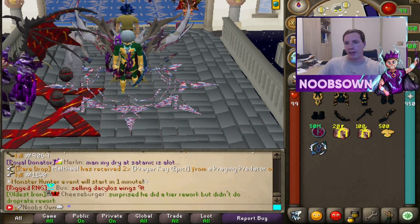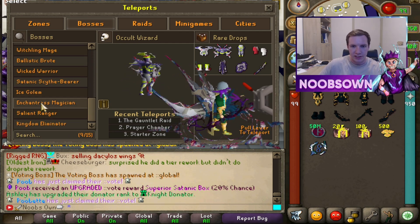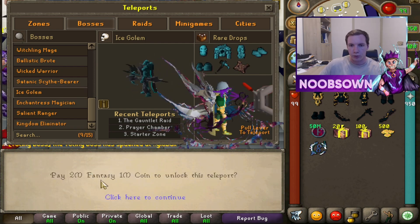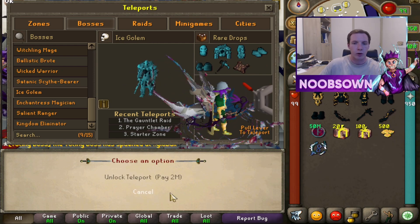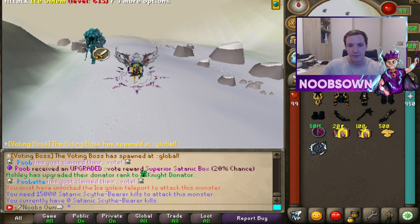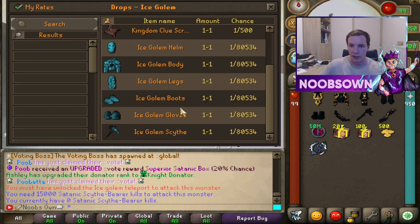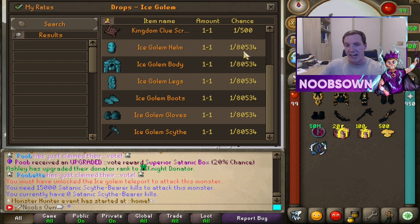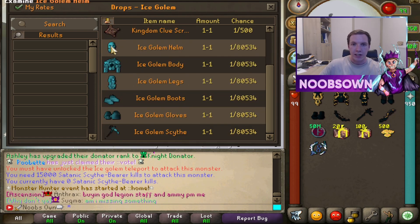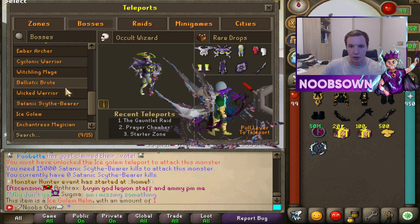Now back in game, let's go to the teleport interface, go to bosses, scroll down, and here we find the new bosses: the Ice Golem, Enchantress Magician, Salient Ranger, and Kingdom Eliminator. Starting with the Ice Golem — this costs 2 million of these 1-million fantasy coins. I'm not able to fight it yet as I don't have the satanic boss kill requirement, but we can look at the drop table: ice golem armor set is a 1 in 80,000 chance.